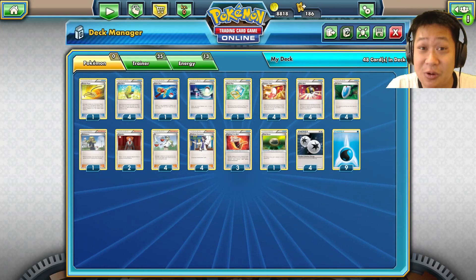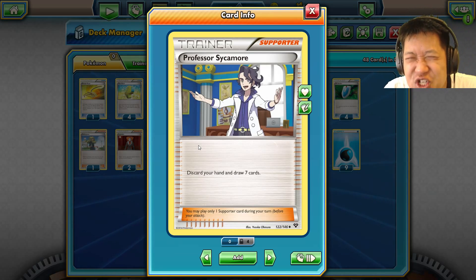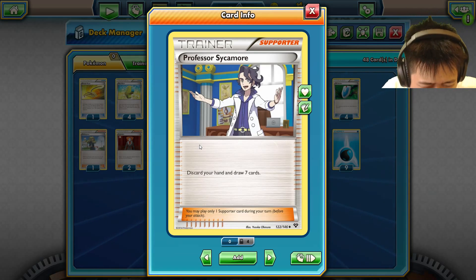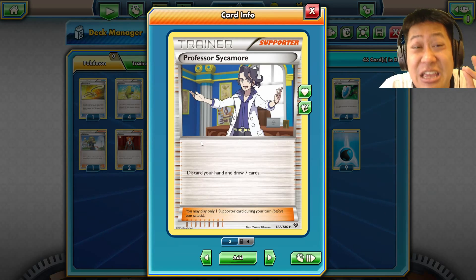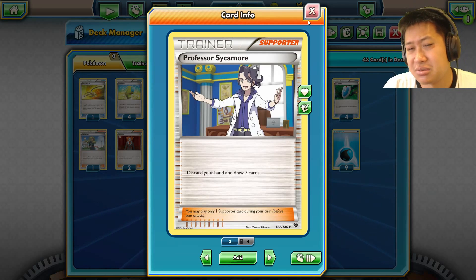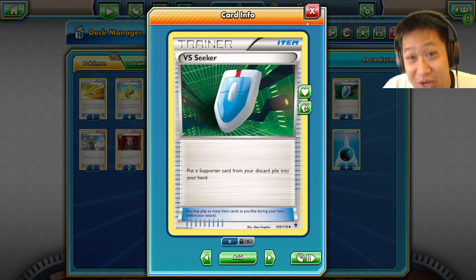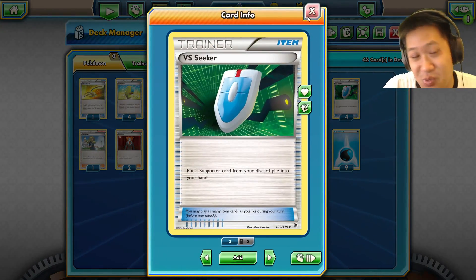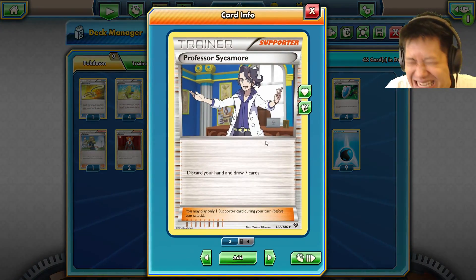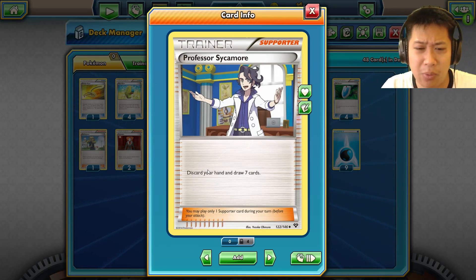Let's start off with draw supporters, because they are probably the most important cards in your deck. They make sure you've always got cards to play in your hand, because with no energies and no Pokémon you're going to be stuck and your opponent will get ahead of you. The key ones are Sycamore, N, VS Seekers, and Trainer Mail.